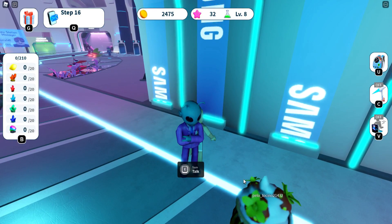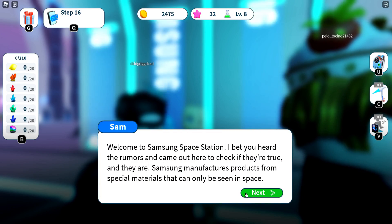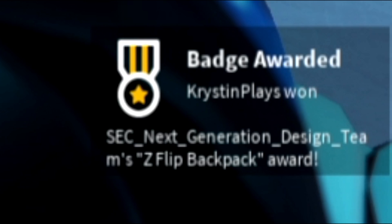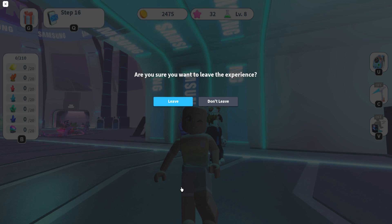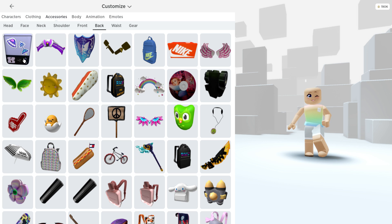Once you get into the game, it's as easy as going over and talking to the alien, Sam. Let's go ahead and start our conversation. Once you complete your conversation, you're going to get the badge. Then let's leave the game and see what this looks like over here in bag accessories.